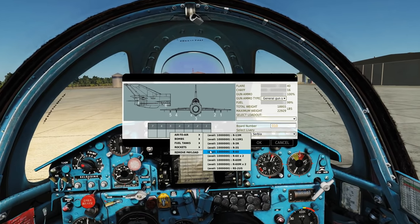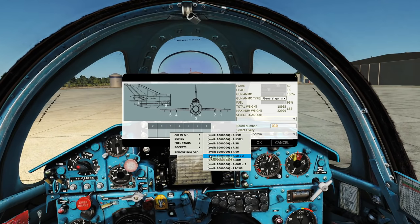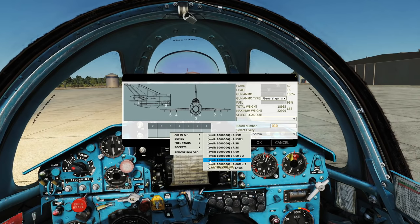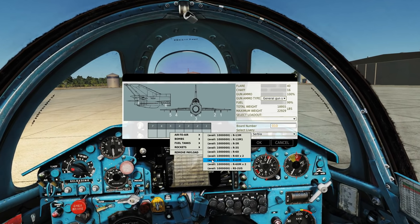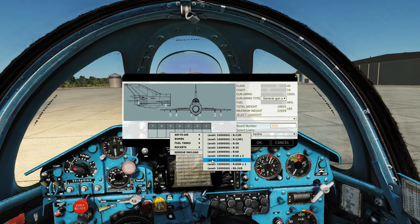Underneath, we have our good old friendly R-60 infrared-seeker missile. They have fairly short range, but they're very maneuverable. They do have a bit of a measly warhead, though, which kind of limits them. Mostly, we're going to be using the R-60M's — those are just the improved version of the R-60s. Although there is a way to increase the amount of missiles you can carry by mixing and matching, and we'll get into that later.